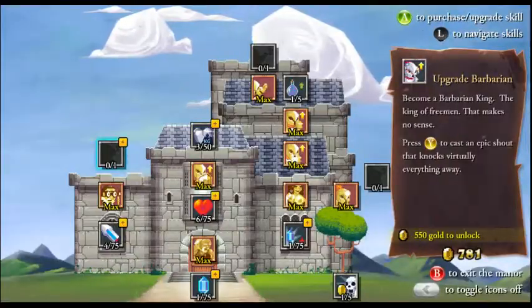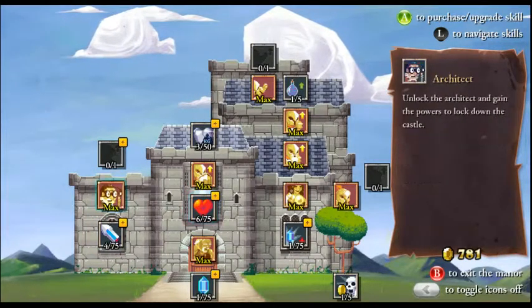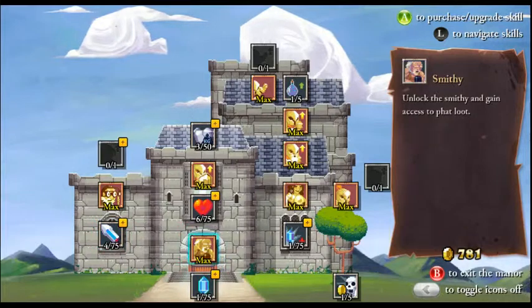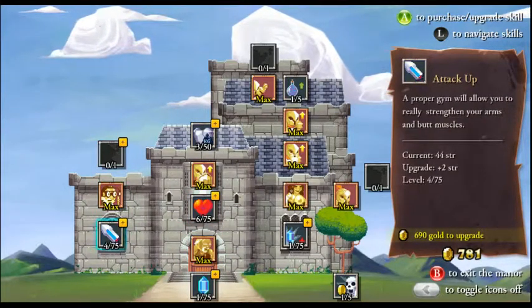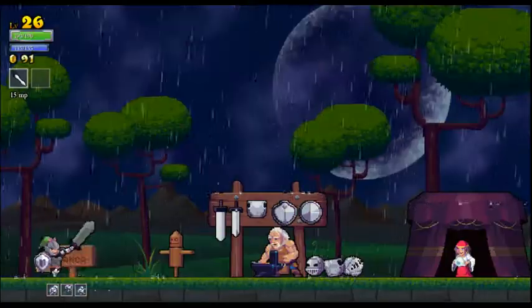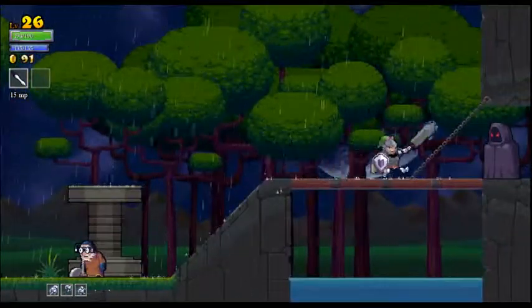Let's see what else we can spend this 700 gold on that's directly relevant to us. We could upgrade the Barbarian and get more of the tree, which is always good. Actually, I think the best use of our money is getting this attack upgrade — not only because it's the most money we can spend, but also because attack upgrades are just always good.